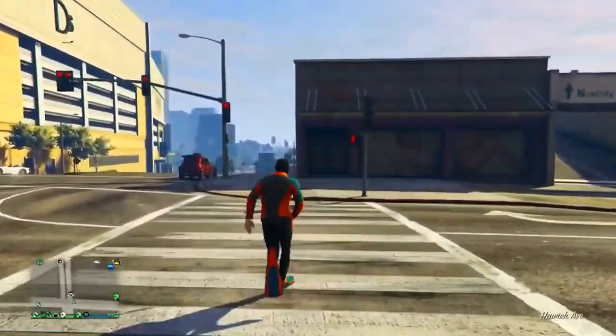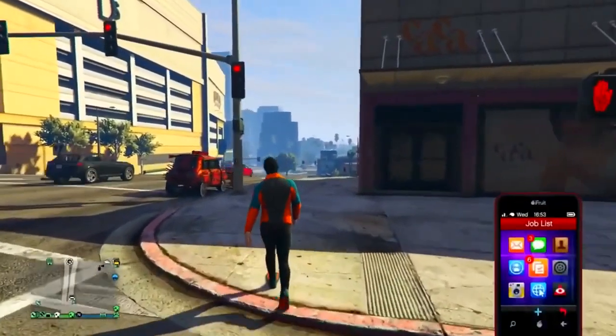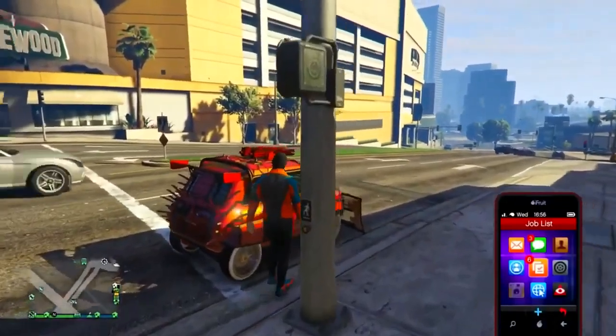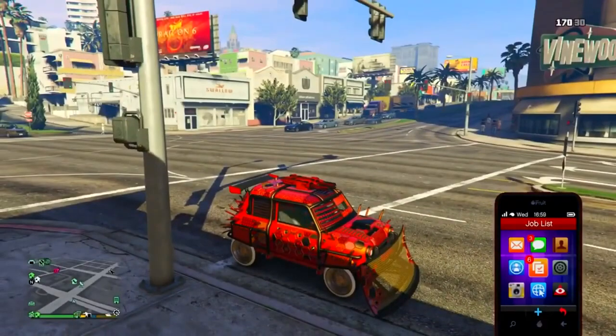Once the car is delivered, don't enter the vehicle just yet. Pull up your phone first, just like you see here, then enter the vehicle. If you don't pull up your phone before entering, it will teleport you straight into the back of your MOC — and that's not what you want.